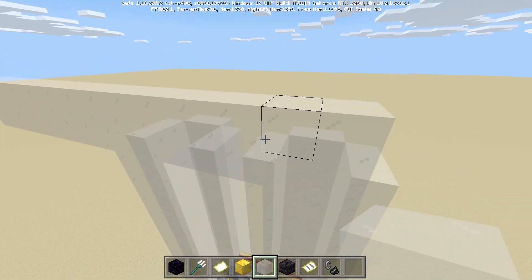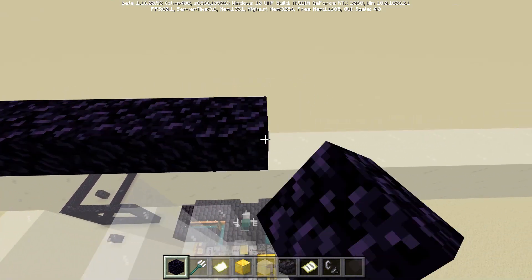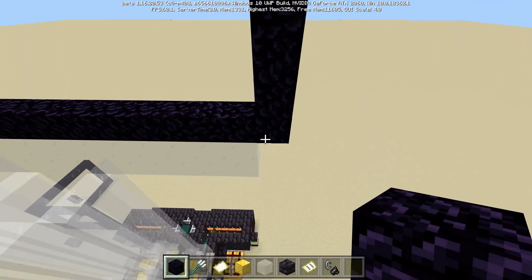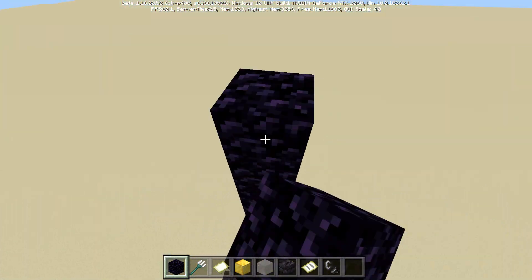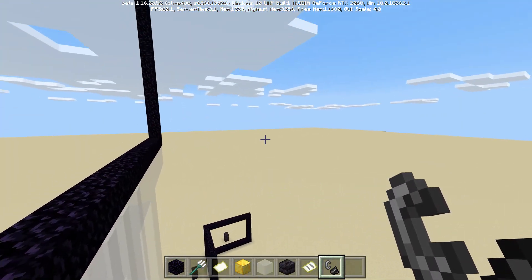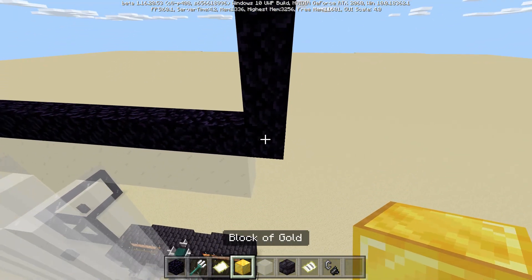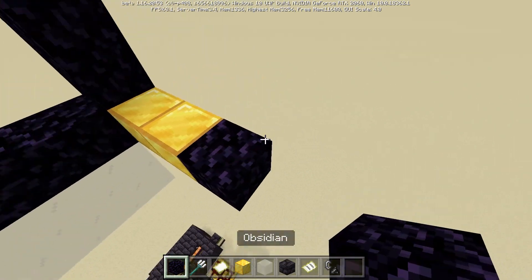Then we'll have the same going the other direction. Now that we know that is centered, we can go ahead and place our 23 block long line right here, which is the bottom of our first portal. Then we've got to build it up no more than 23 blocks tall, because a max portal is 23 by 23. Now that we've got our 23 by 23 portal in, we'll light that to make sure it is the correct size and able to be lit. Then we can go two blocks away and build our other 23 by 23 nether portal.